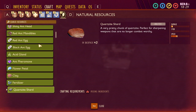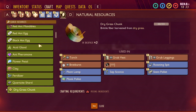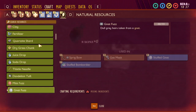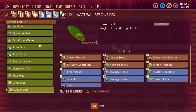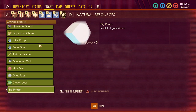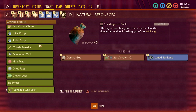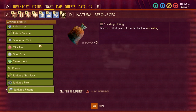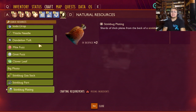Quartzite shards — you are no longer in the game. It was great to see you but quartzite was removed completely; if you find it, it's not supposed to be there. Dry grass chunks, juice drops, soda drops, thistle needles, dandelion tufts, might fuzz — all in the game. Nat fuzz and clover leaves are in the game too. There's also a 'big photo' item which is just part of the back end for taking photos, not something you'll ever find.